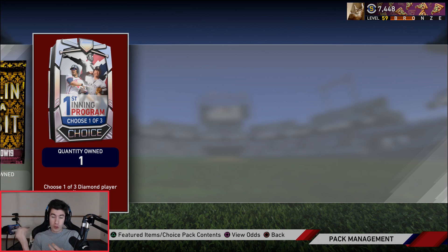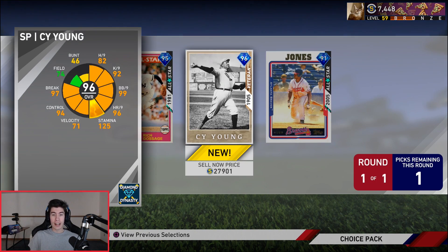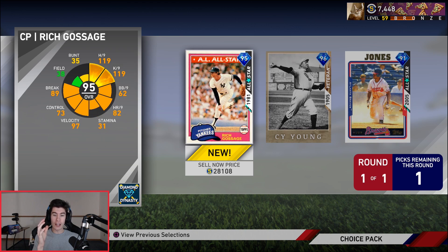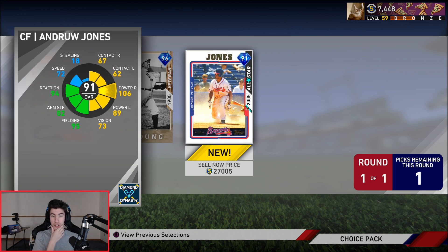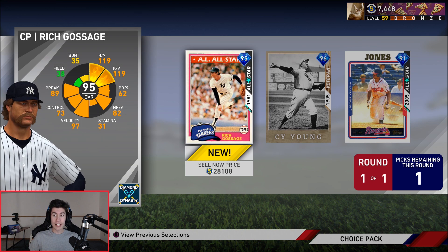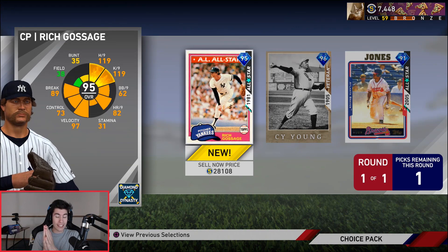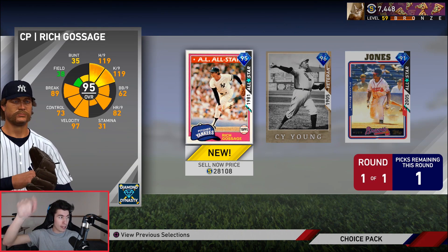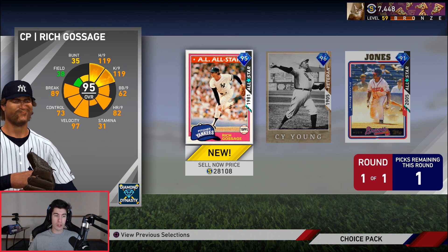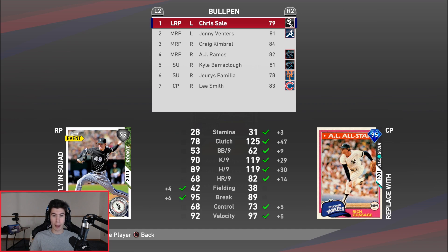I've asked about this on YouTube, Twitch, and Twitter, and I've seen a lot of different opinions. Personally, I'm not a huge fan of Cy Young's slow windup. Andrew Jones — I already have Steve Finley in the outfield and I'm digging my outfield right now. My bullpen needs work, and all these guys are around the same price, so if I don't like Goose Gossage I can always sell him. But I am going to be picking 95 overall closing pitcher Rich Gossage, adding him to my bullpen.